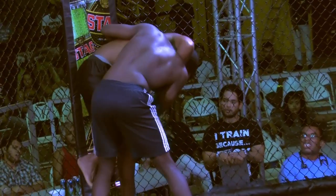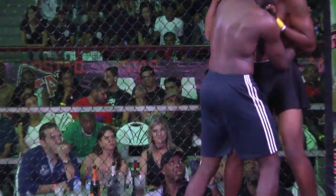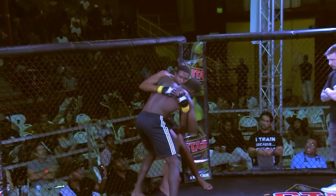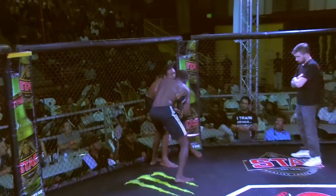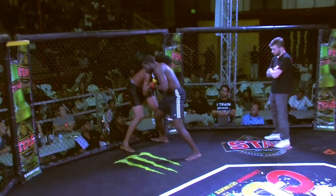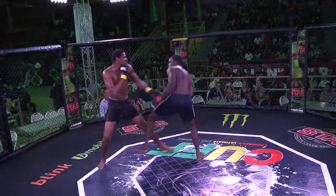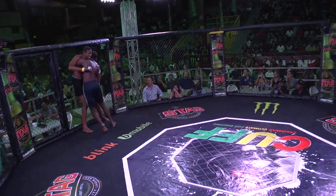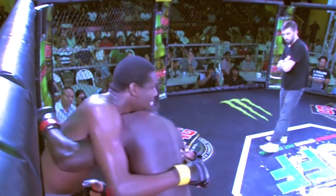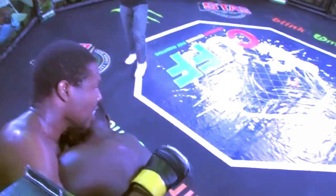Knees to the thighs. He's got wrist control. He's got a couple underhooks now — almost pushing him. They're battling for the underhooks and overhooks. You want to dominate the inside position. Benoit is constantly applying pressure. He has a left arm underhook, pulling for the right arm, getting a couple underhooks now.